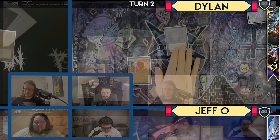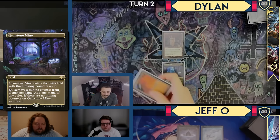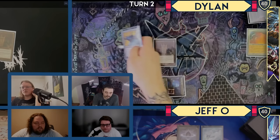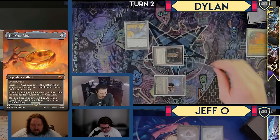Untap, upkeep, draw. Untap City of Traitors for two and play a Gemstone Mine. Second City of Traitors — untap this. Put a counter, use one of these mana, and cast Francisco. And then I'll use the colorless and three here, and I'll cast the One Ring. I'm gonna tap it right away, put a counter on it, draw a card, and pass turn.